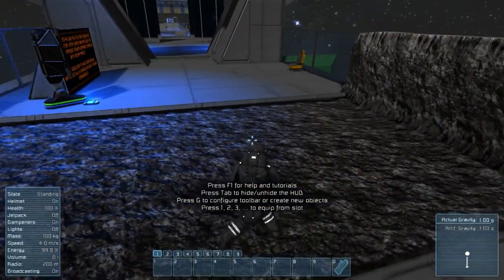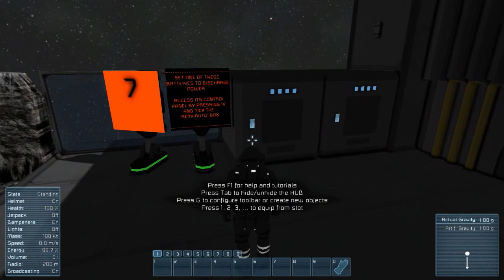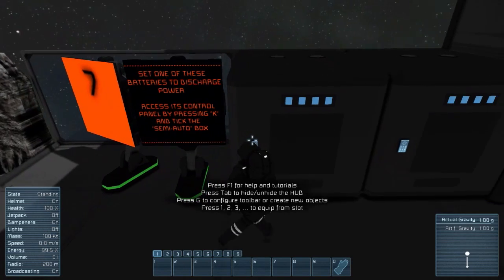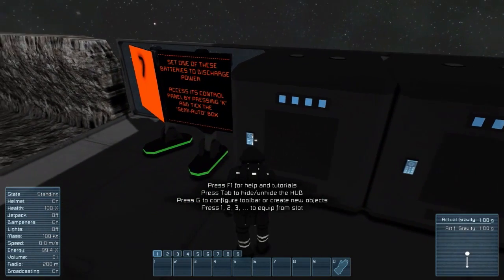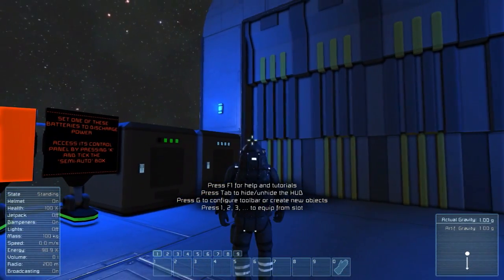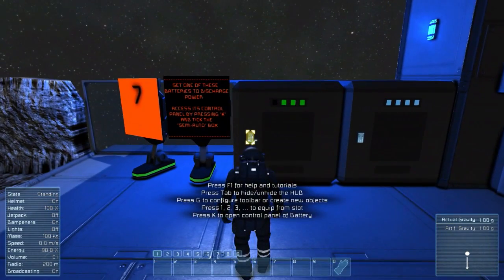Now we're separated from the asteroid again, so this section is no longer powered. Set one of these batteries to discharge power - access its control panel by pressing K. This is the battery block here. Press K - you'll see recharge and semi-auto options. Now that it's green, you can see the lights came on and we've got power over here.